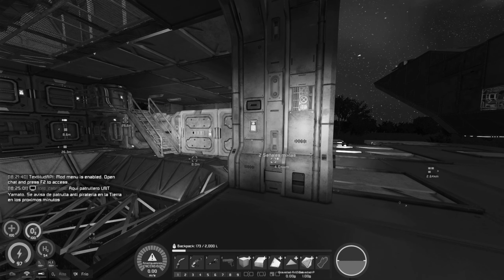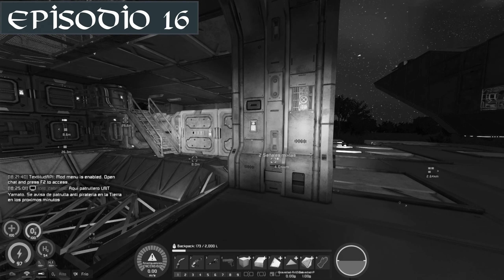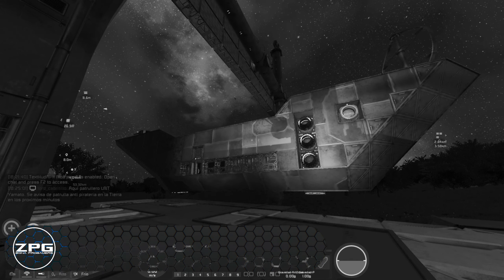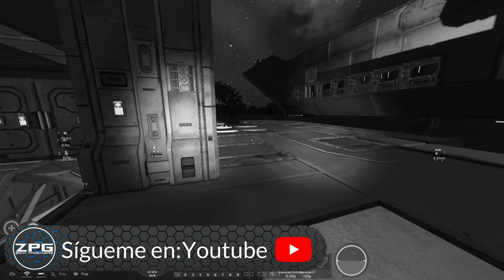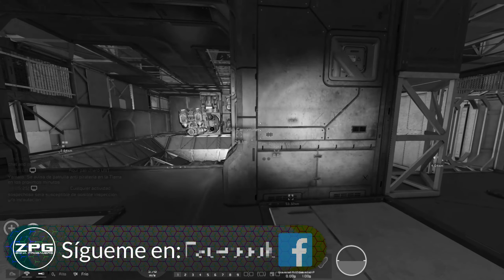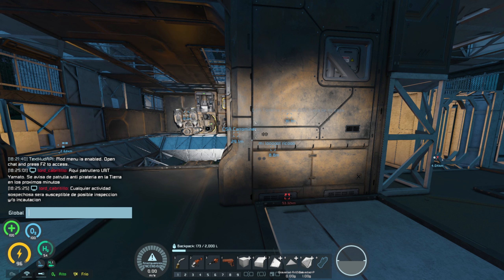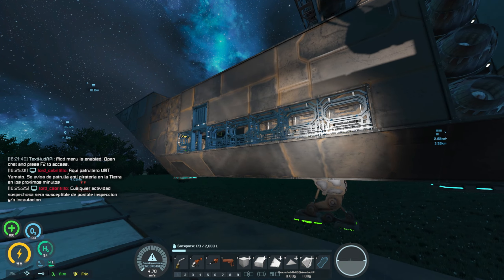Muy bien, soy Ivan y esto es ZonaProGamer. Bienvenidos al episodio número 16 de Space Engineers en Vida Pirata. Continuamos con la construcción de nuestro Buque Insignia, no sin antes comentaros que se están haciendo algunos cambios interesantes en el servidor de cara a nuevos jugadores y por supuesto a viejos jugadores. Sin más continuamos con esta aventura. Aquí el Patrullero Unet Yamato avisa de patrulla antipiratería en la tierra en los próximos minutos. Cualquier actividad sospechosa será susceptible de posible inspección e incautación. Ya nos está avisando que aquí hay alguien que vela por nuestra seguridad. Fantástico.